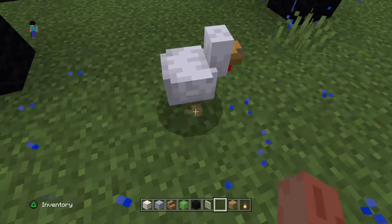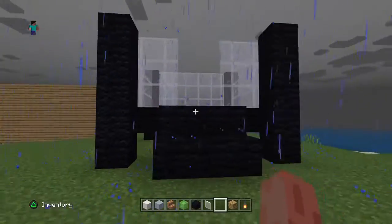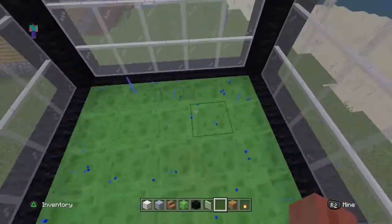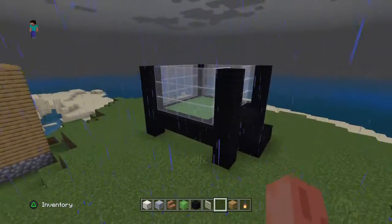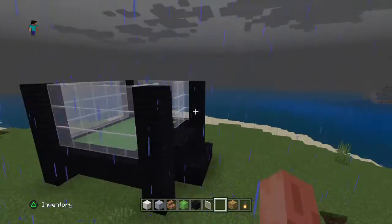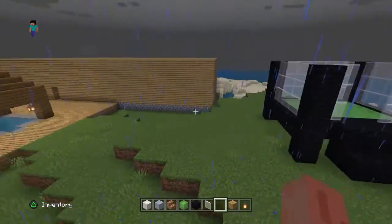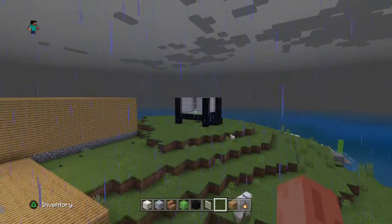Let's do a trampoline. Hello, Mr. Chicken. You know what we should do? We should drop a bunch of rabbits. Maybe chickens. So here's the house. It's not fully finished. I just wanna make that trampoline.